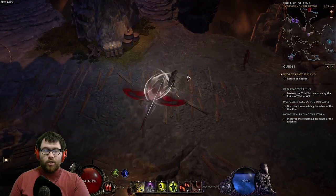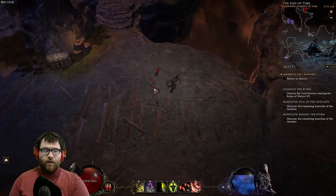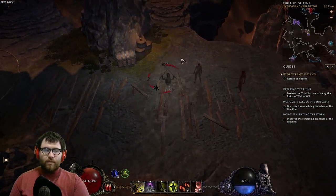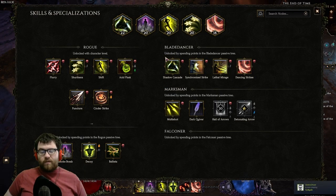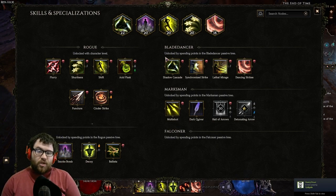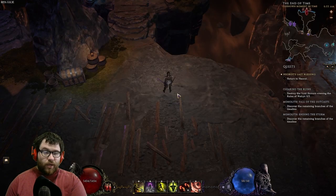While moving through packs, your shurikens will shred them and apply crit vulnerability stacks. So not only are you getting crit vulnerability from Dancing Strikes, you're also getting it from Shurikens as well — enough stacks to make anything instantly crit. Being able to use crit vulnerability to cap your crit opens up a lot of slots on your gear and passives.